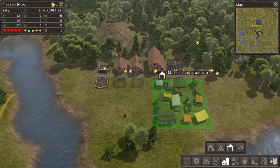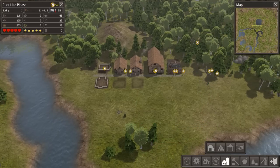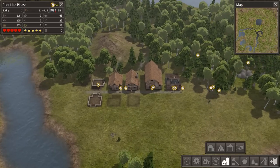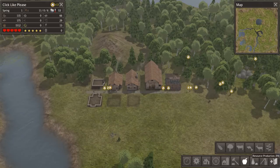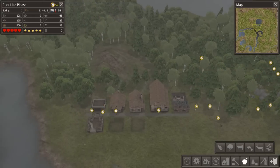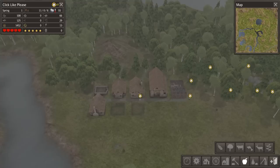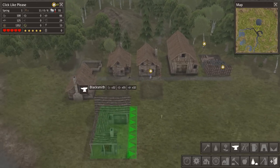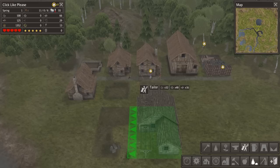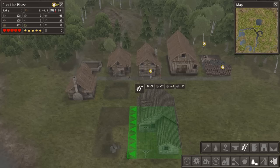Having a market set up sooner or later is going to come in handy, but we do not need that now. What we will need before then is a tool maker. We are going to need a tool maker and we are going to need a tailor, because we will start running out of tools before long. Blacksmith — we can set him up right here on kind of this side street. And we can go ahead and set our tailor up as well on the same side street.